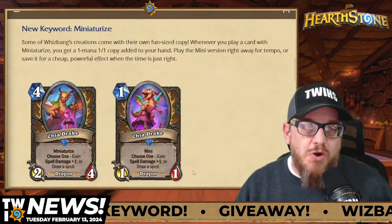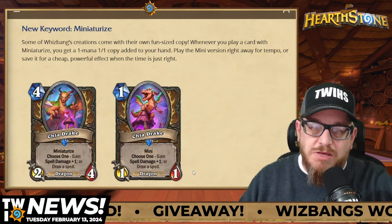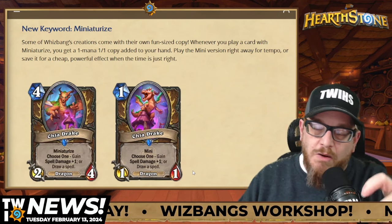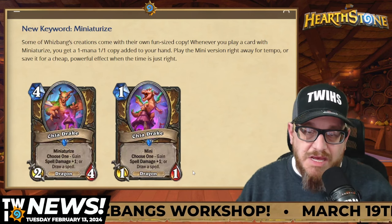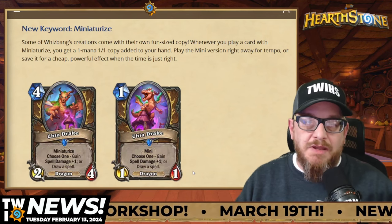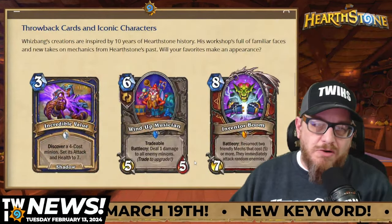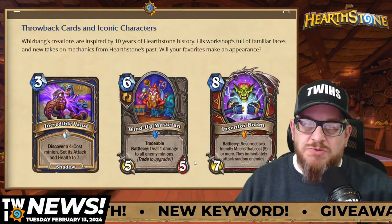New keyword Miniaturized looks awesome. What it does is: some cards will have the Miniaturized keyword, and that means you'll get a little 1-mana 1/1 with the same details in the card text in your hand, so you'll be able to do some busted stuff. It looks really fun. They're also doing something with throwback cards, which features different mechanics from Hearthstone's past.